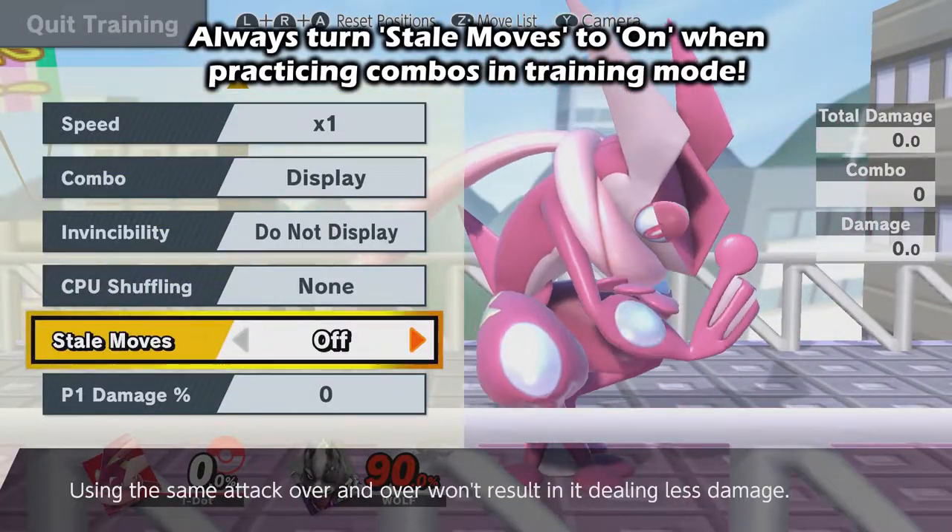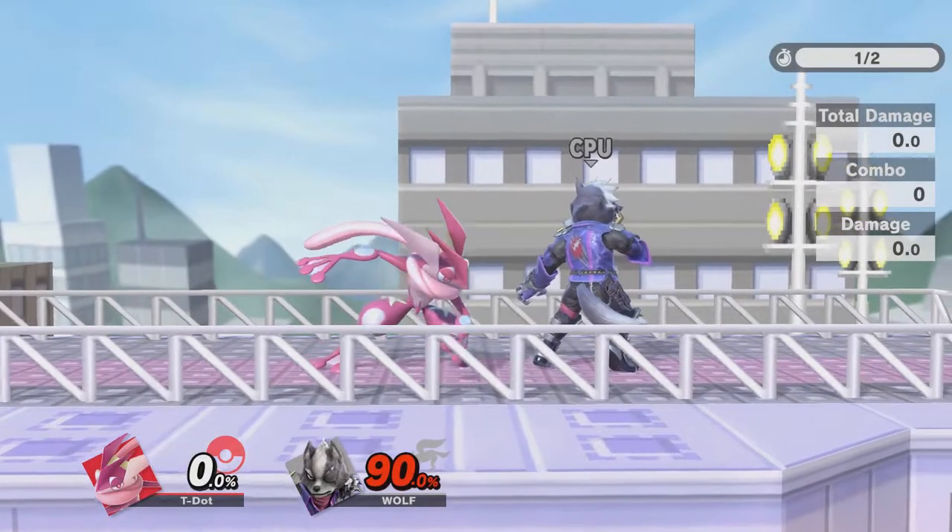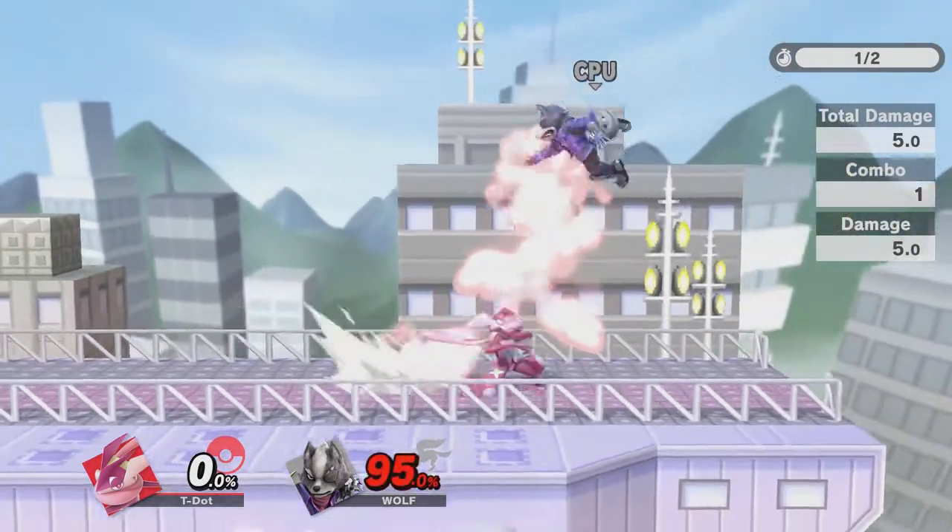So this confirm isn't actually very difficult. The inputs are as follows: down tilt, dash forward, and up smash.